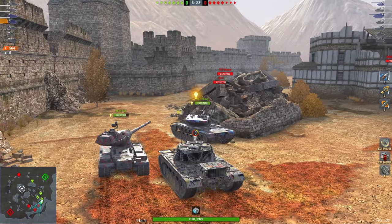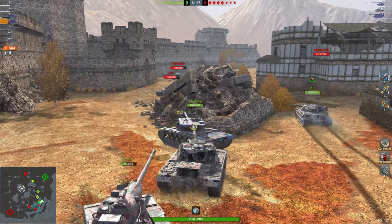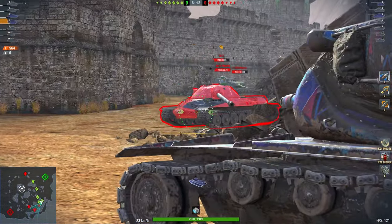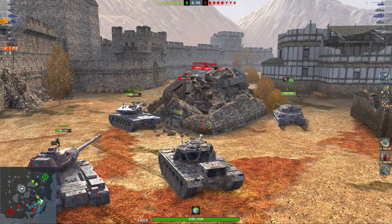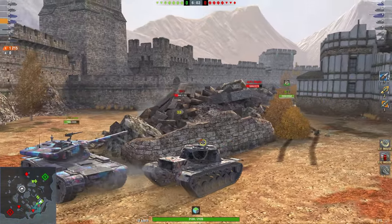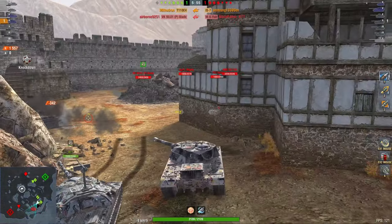Ideally I'd never recommend going to this side of the map, because if the enemy is intelligent they're going to avoid this side, surround you, and then you have lost map control and get attacked from two sides. But in this case a large portion of the enemy team is here as well, and we have two teammates over there. If they can get rid of that light tank they can circle around and attack the enemy team from two sides.